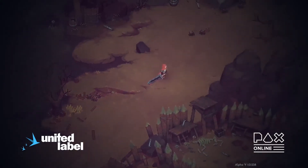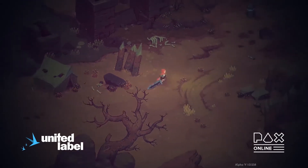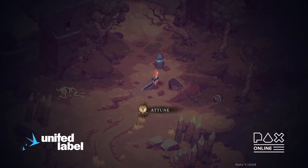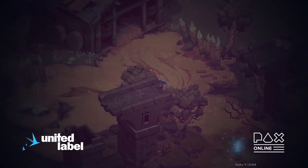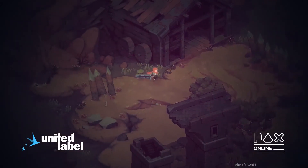This is the first section of the demo, called the Abandoned Battleground. We don't want to spoil too much before the game is out, but this is basically an ancient site of a really big battle, and as you go through the game you'll find out more about why the battle happened here.